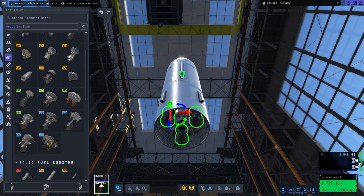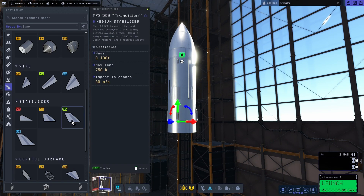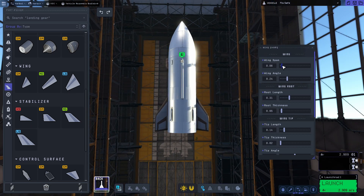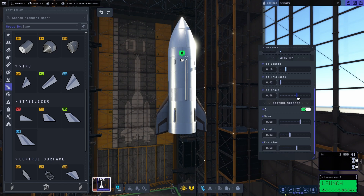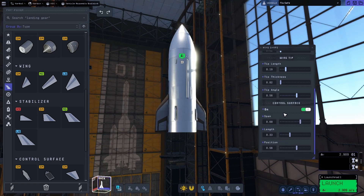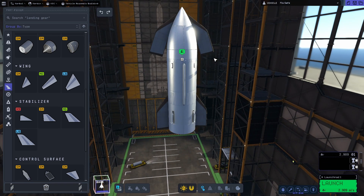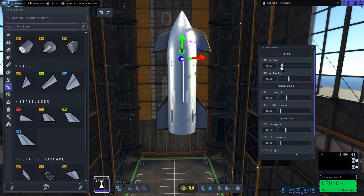It got a lot further than the first test, and the team can really appreciate the effort that went into this next flight, because it got a lot further and a lot better results. Obviously it made it through the stage separation, max-q, all of that. It was on trajectory, on track to actually fulfill the flight, most of it. But due to unforeseen circumstances, they had to terminate both the booster and the Starship, which was unfortunate.